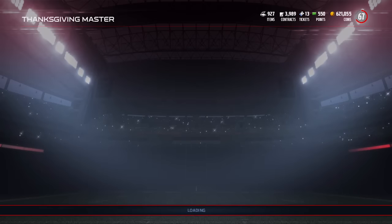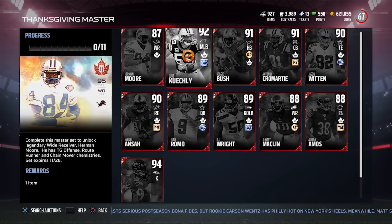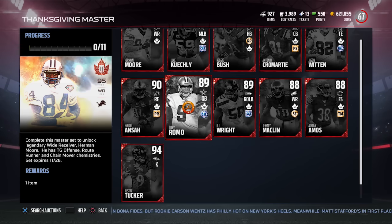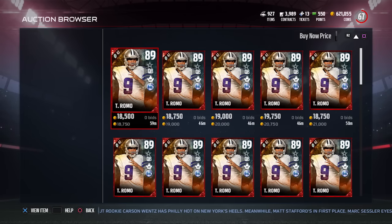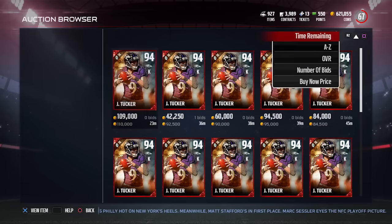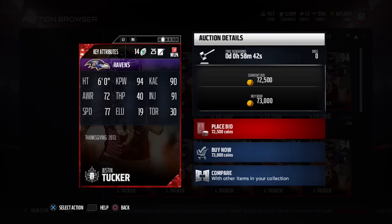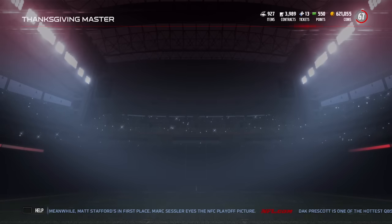Reggie Bush also has spectacular catch at 88, great route running at 85, 86 catch in traffic, and 82 release — so if you put him at wide receiver, he can get off press coverage. Tony Romo is only going for just under 20,000 coins, so not all the cards are super expensive. Justin Tucker, who I believe is the best kicker in the game right now, is going for 73,000 coins with 94 kick power and 90 kick accuracy as a 94 overall.